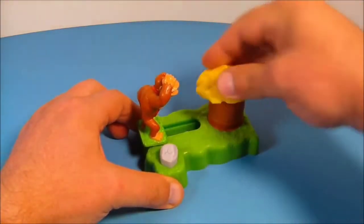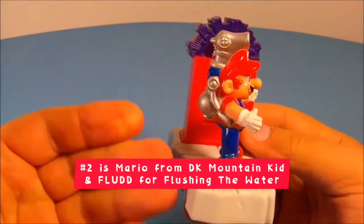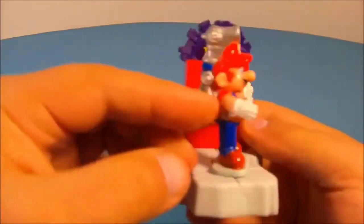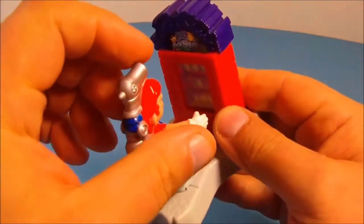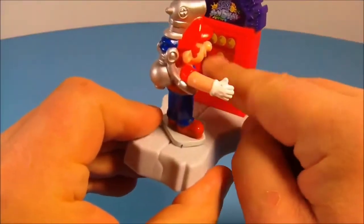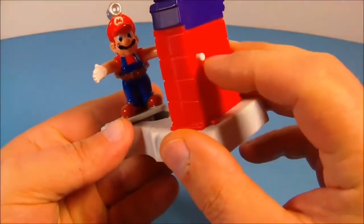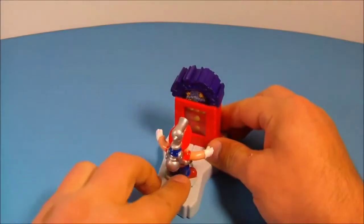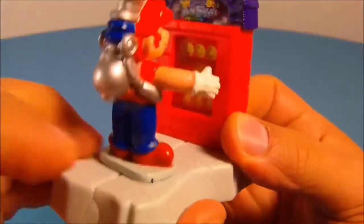Coin Collector Mario Sunshine — this is a cool game. You got Mario here with some really nice paint apps — nice silver with a bright red. You kind of spin him this way. What you do is push him forward just like that, and you can see on the back wall there are little coins on these little panels. You come back here and push this little white button and it straightens out and shows you what you got. You push this forward and let it go, you can see it spins the little coin panels in there.